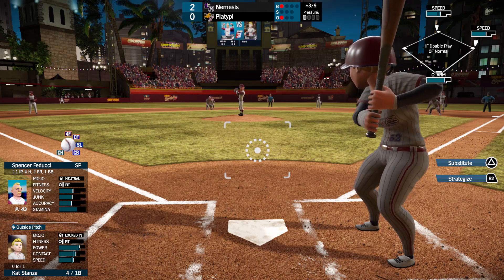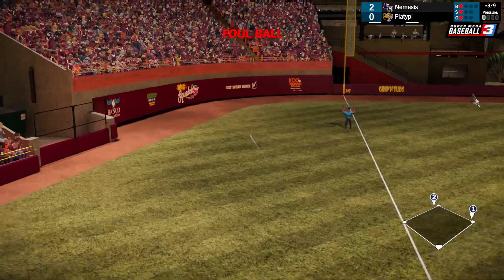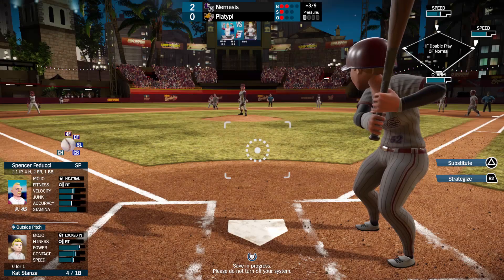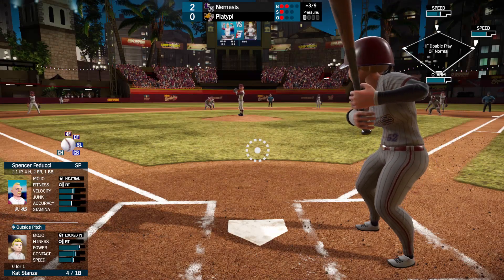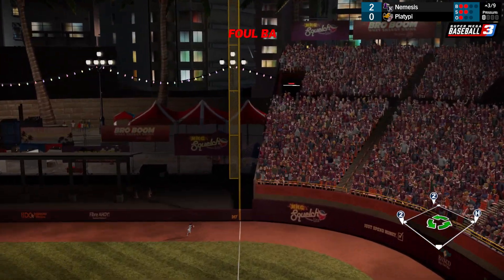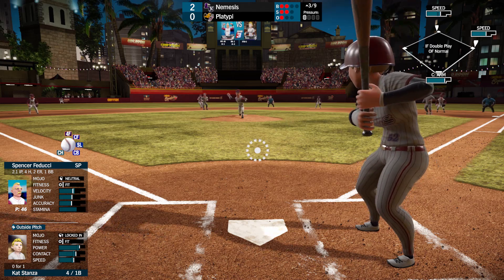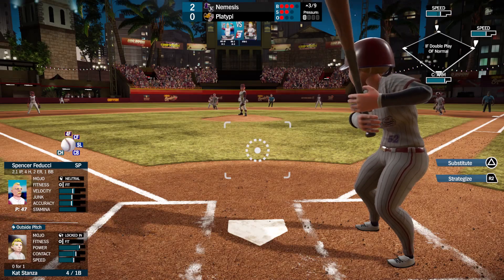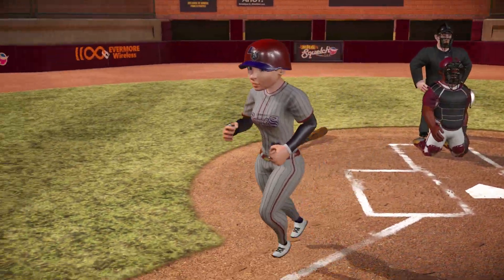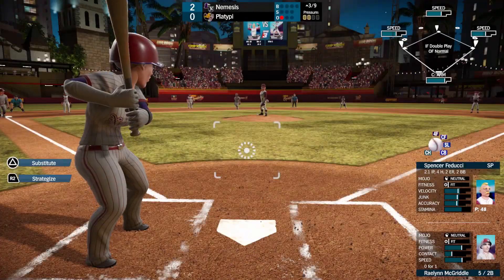Runners on first and second now for Cat Stanza. Swinging late on both of those good pitches. That is crushed — that looks like it's a three-run shot if it stays fair. And no, just can't stay fair. The bases are loaded for Raylan McGriddle now, but at second base.